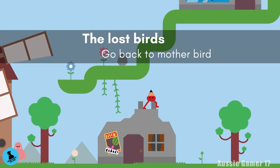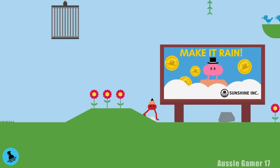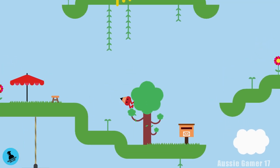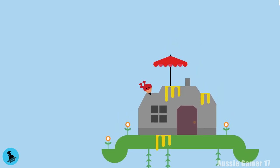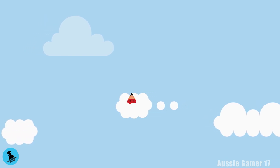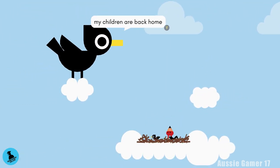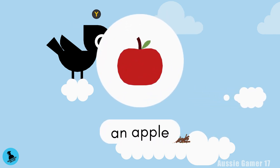Head up this way, up onto here, back up past where we got the first apple, up the umbrella and up this umbrella too. Ride the two clouds — this is going to be the end of our first side quest. Press Y to start the dialogue, get through it, and collect our second apple as well.